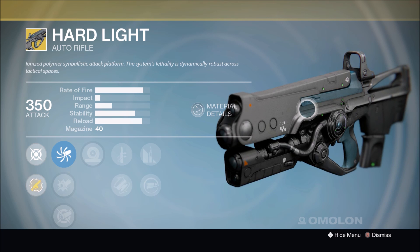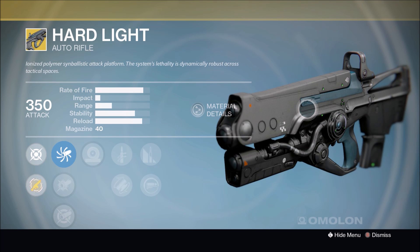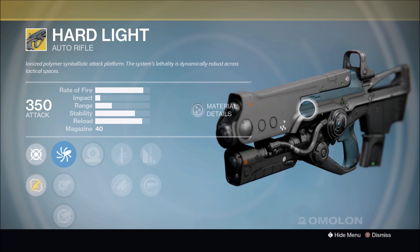Hard Light is getting an honorable mention this weekend. I say honorable because this gun used to be the bee's knees, but now it's not worth much in the Crucible at all. However, it will look super cool when firing down a tight hallway, so that's a perk at least.